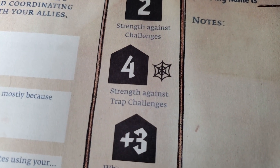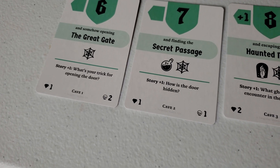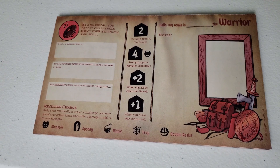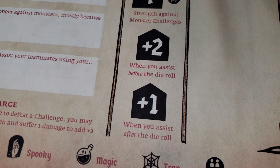But as I mentioned before, the game isn't just about rolling a die and moving on. The game encourages you to paint a word picture by offering bonuses for adding additional details to the story. The player then rolls the custom die and adds their strength for that challenge type. If they need a little extra boost to reach the difficulty rating of the challenge, they can ask for help from an ally. Each player can assist once per round, which adds a bonus to their ally's roll and offers a higher bonus if they think ahead and plan to help before the die is rolled.